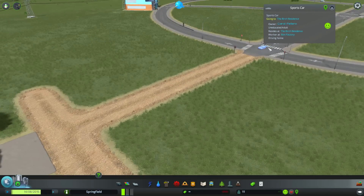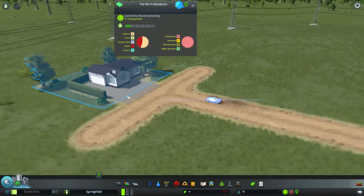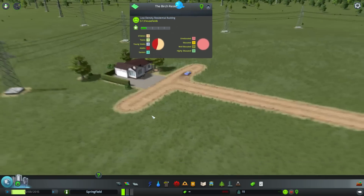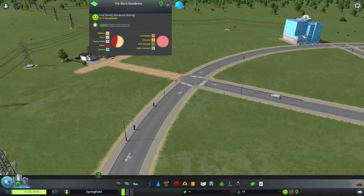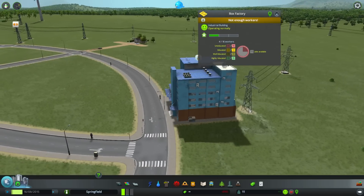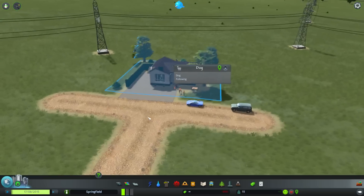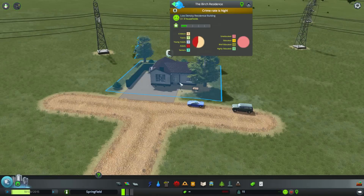We're getting a car. This is going to the Birch Residence. So this is full — the house is packed. We still cannot get commerce to build here, and this one is having issues with not getting enough workers. This dog represents like 5% of the population right there. Other two dogs — that's 10% dogs.